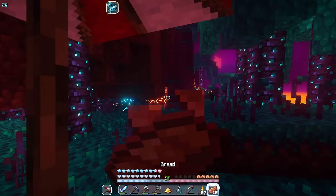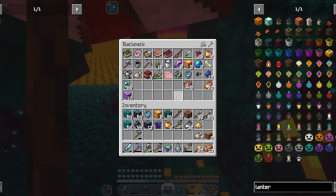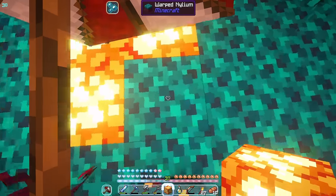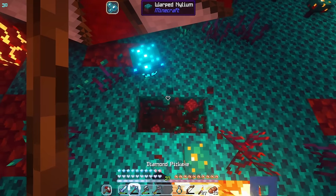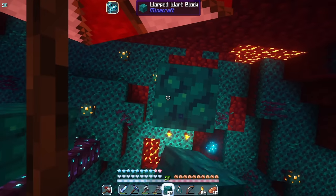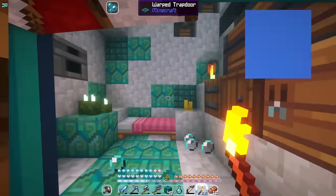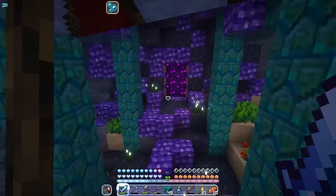Oh my god, guys — it's a rare warped girl! She's so shiny! The rare ones are so hard to come by, so I have to take her home. It's day 30, so my time is almost up. I'm totally freaking out — just trying to trap her in some holes so I can go grab some rotten flesh. That wasn't so hard once I turned on my brain. Let's get out of here quickly — I'm not sure if she's going to despawn.